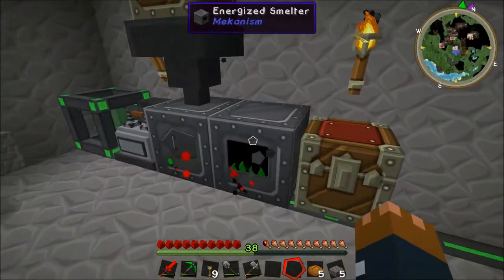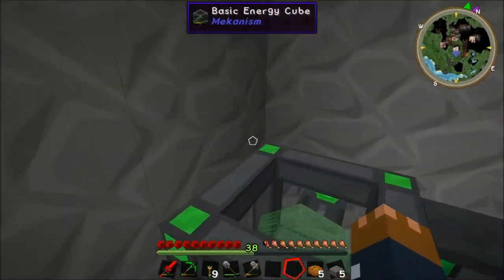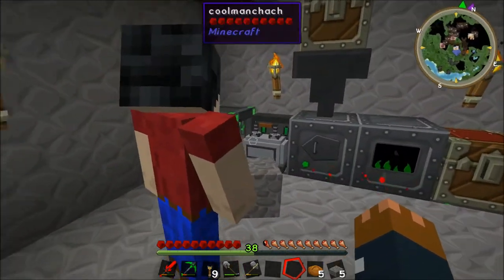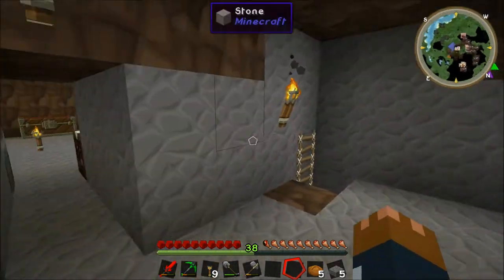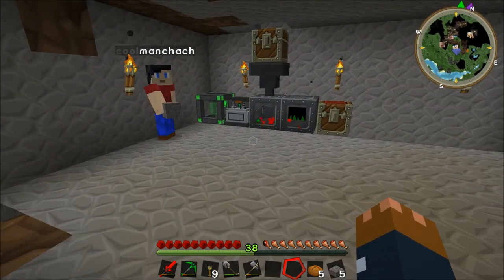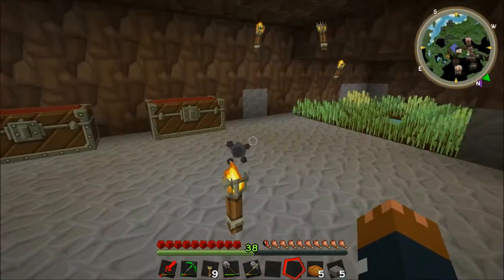The animation's pretty cool on the front as well. Yeah, I like the one for the energized smelter, and this actually does look like quite a cool machine as well, even though it's like the basic energy cube. And the metallurgic infuser as well — looks pretty nice. Does it have a bigger cube inside or something? No, it doesn't have a bigger cube. There's like four tiers of energy cube.